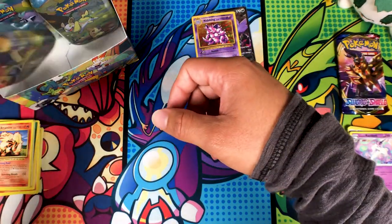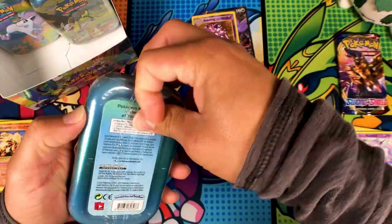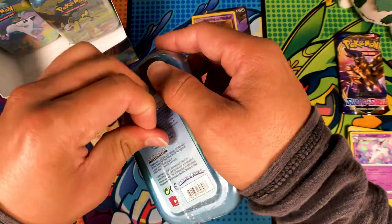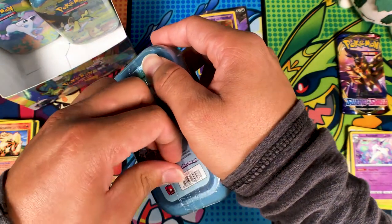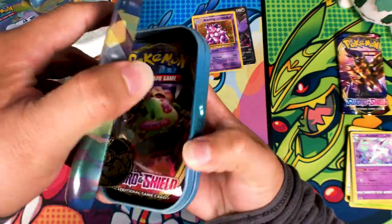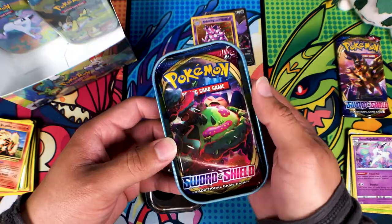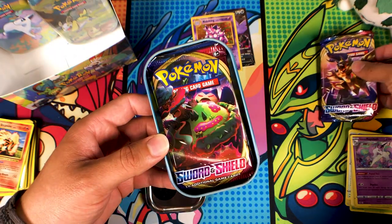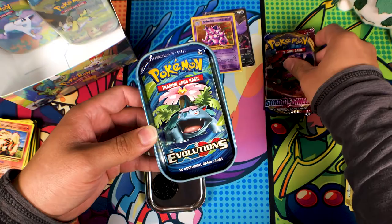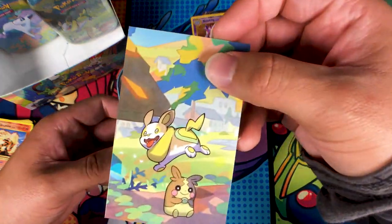I would not advise buying these tins. I mean you can get something out of them — even those mystery boxes that are an absolute ripoff and not licensed by the Pokemon Company, you can even get pulls off of those, maybe not great ones, but pulls nonetheless. Another Garchomp — another one. And I forgot to open the last pack again. We got Sword and Shield and Evolutions again — it's nothing but Sword and Shield and Evolutions.